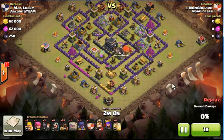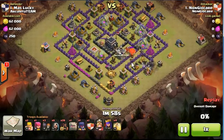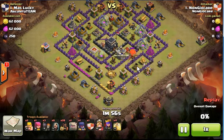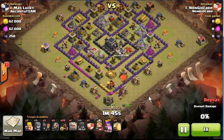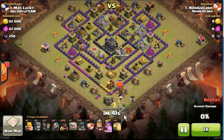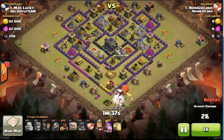So I deployed one Hog Rider to lure the Clan Castle because I knew there was a Dragon and a Balloon there, since other bases had Dragons. If not, I was going to deploy more Hogs, but one Hog was enough to take out the Dragon. I lured them to the 6 o'clock position and deployed Witches, my Queen, and some Barbarians to take out the Dragons.